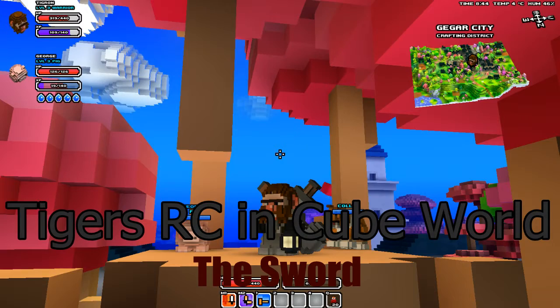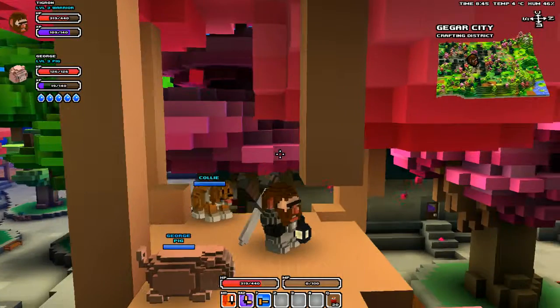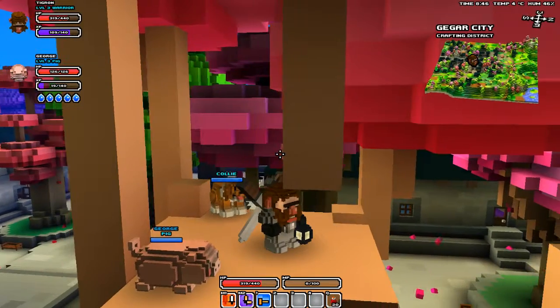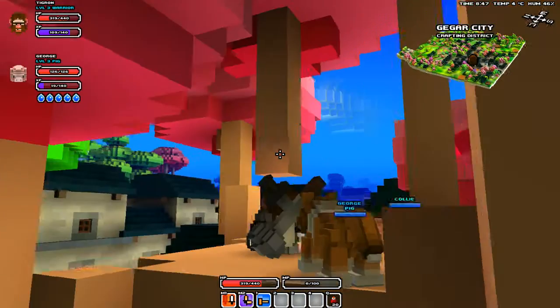Hello there, fellows, and welcome back to Tinkers R.C. in Cube World with George the Pig and a random collie. I have no idea how that collie got up here. But we are starting in a cherry tree for no apparent reason.